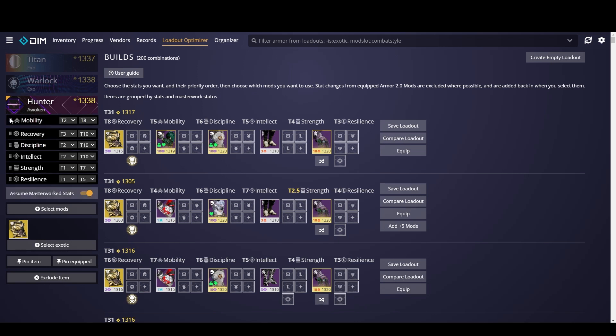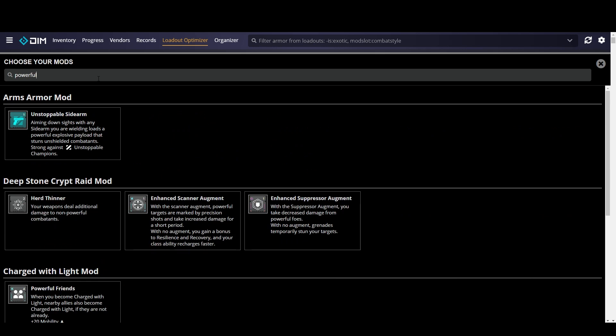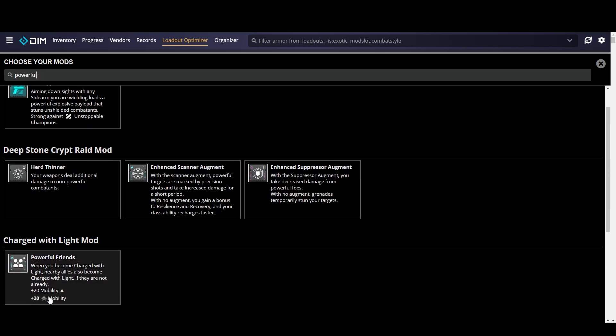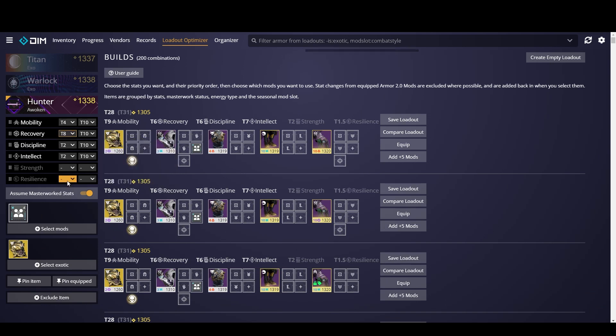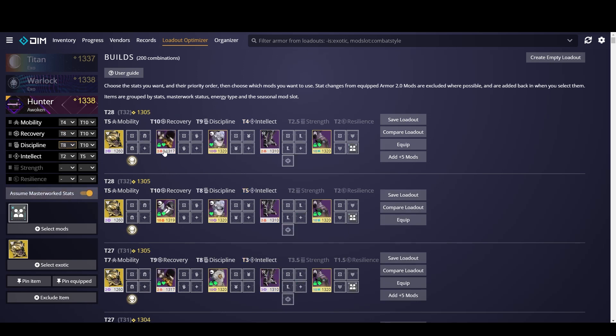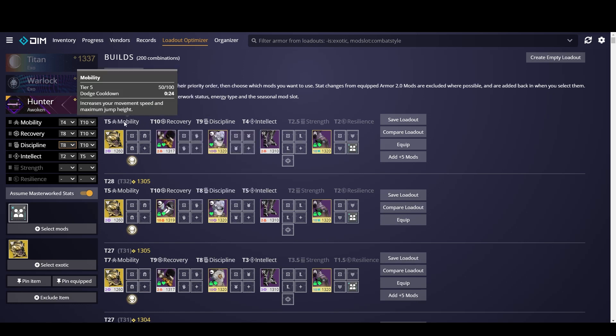You can drag and drop the stats right here to prioritize them. With Wyrmhusk, we really want our dodge up as much as possible, so we're going to put mobility in priority one, then recovery, then discipline, intellect, and then strength and resilience we're going to ignore for now. I like to put Powerful Friends on because I always want to use it on my Hunter, especially in PvP — this is going to give us a 20 boost to mobility, up to 94 mobility. And we know we want to bump up our recovery to at least eight, and discipline to at least eight would be great as well.